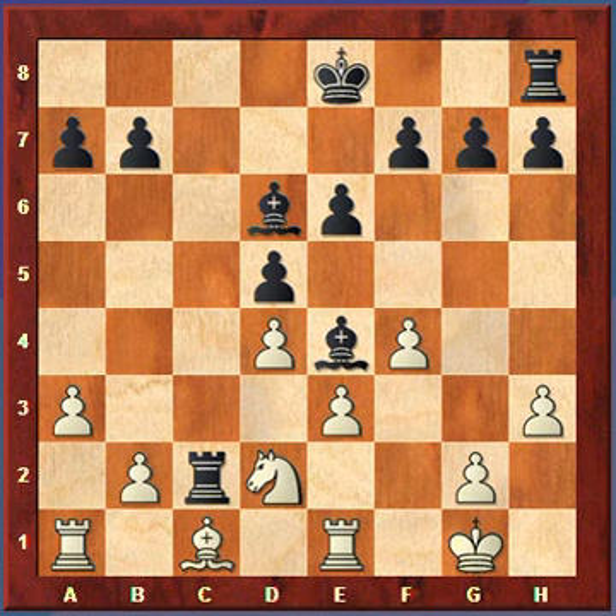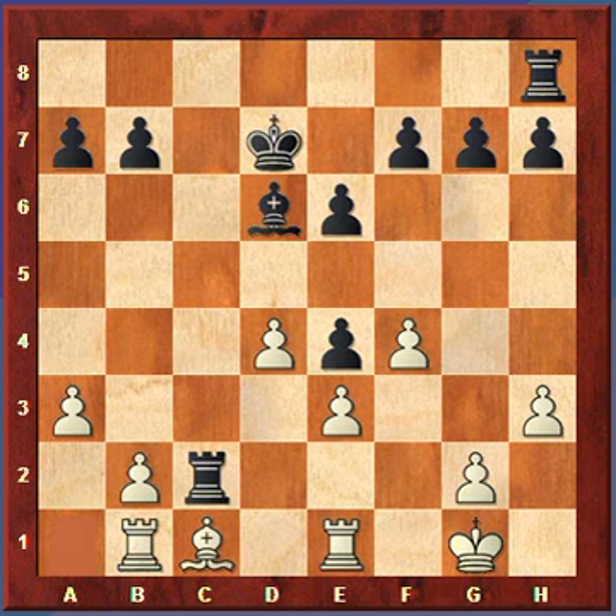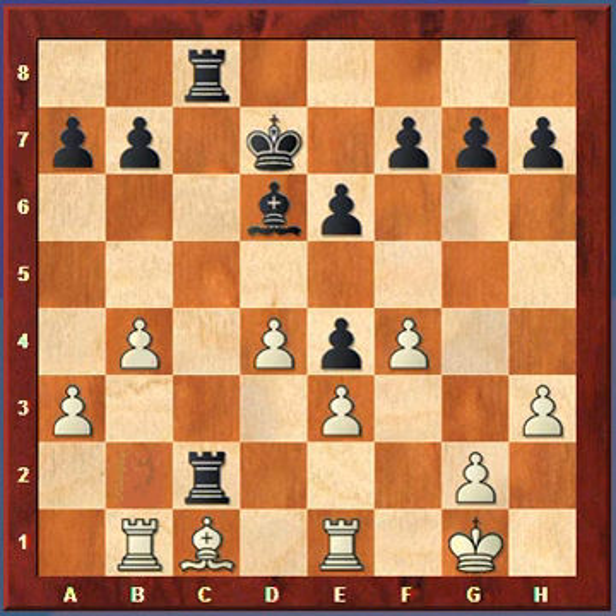Black plays king to d7. There's no need for black to castle because in the endgame the king should come towards the center and be an attacking piece. Black keeps the king in the center of the board where it's more useful. King to d7, white takes the bishop, the pawn retakes, and white plays rook to b1 with the idea of playing b4 and bishop to b2. But black plays rook on h to c8, taking a firm grip on the c-file.